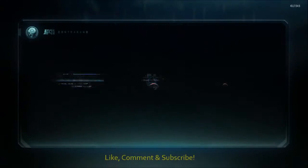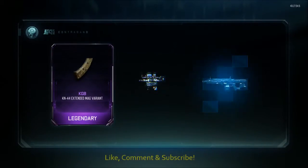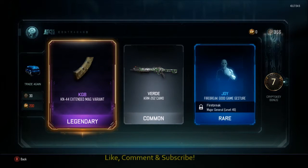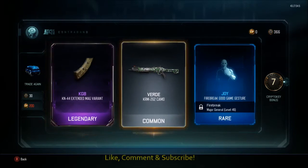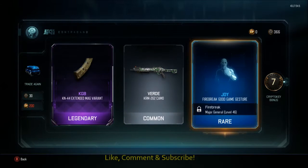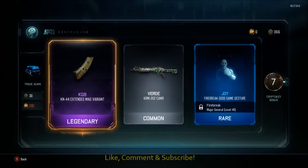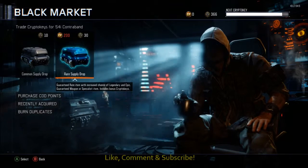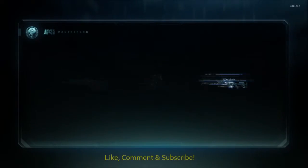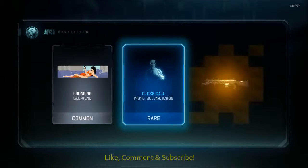To any of you guys that are new to the channel, make sure you're subscribed. That's not too bad — a variant for the KN. And another 7 crypto keys, which isn't too bad. A camo which I believe I've already got. And a fire break good game gesture — I possibly don't have that one. I definitely don't have the KN44 extended mag variant. To everyone who's new, make sure you hit that subscribe and like button. Welcome back.